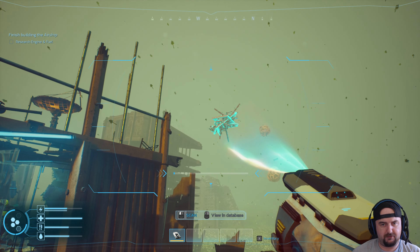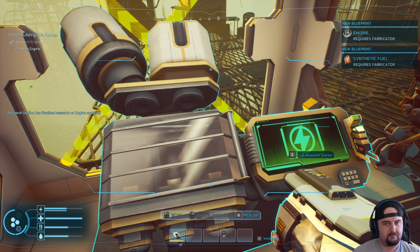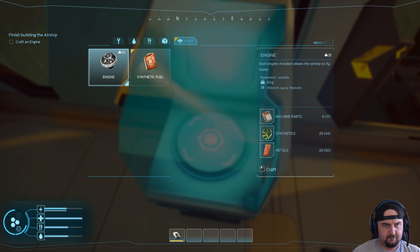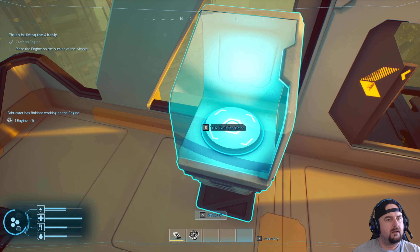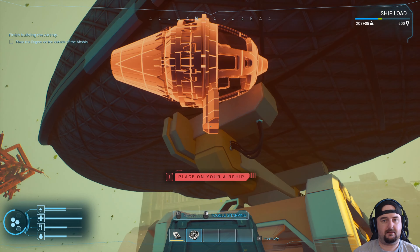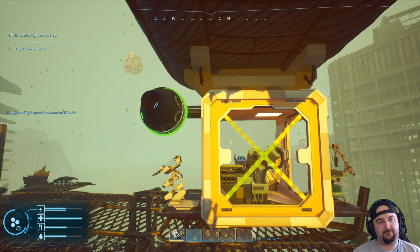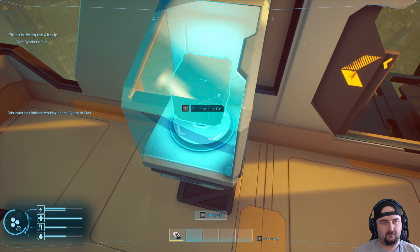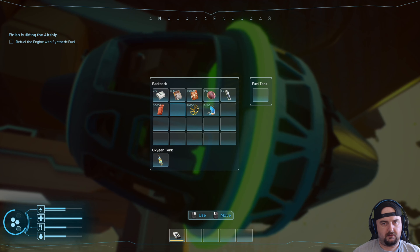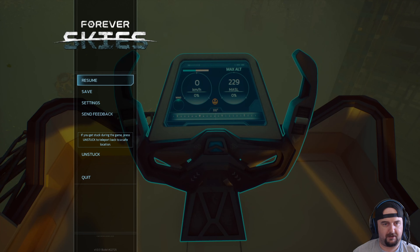Scanner: synthetic cluster floating in the air — there goes one now. Engine added, small storage box, water condenser and membrane. Research engine and fuel — engines and fuel, there we go. Engine requires fabricator, synthetic fuel requires fabricator. We have enough for the engine — place the engine on the outside of the airship. Holy crap, this thing's massive! Refuel the engine with synthetic fuel. Depart the location, finish building the airship. Let's make a save just in case.